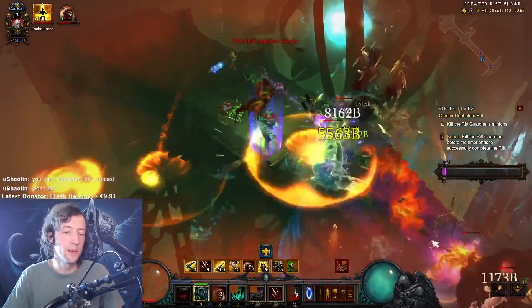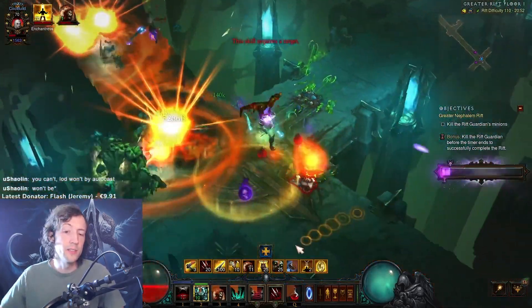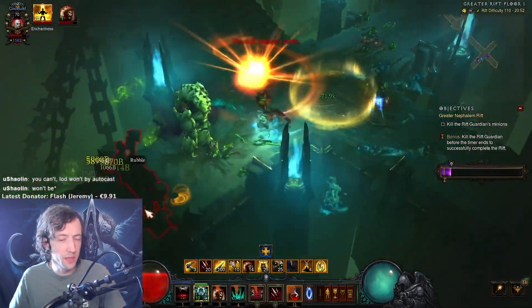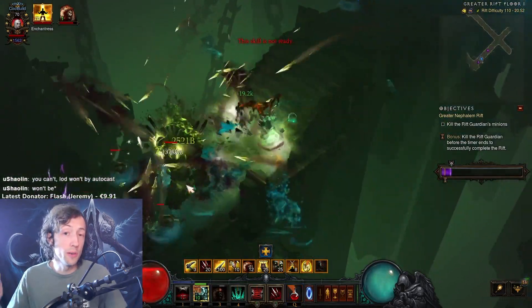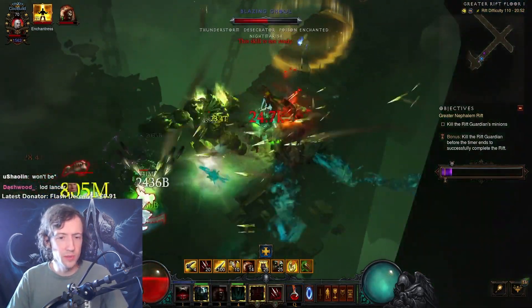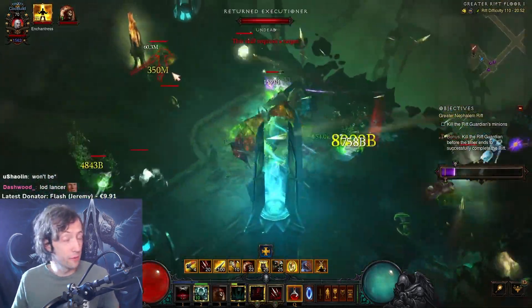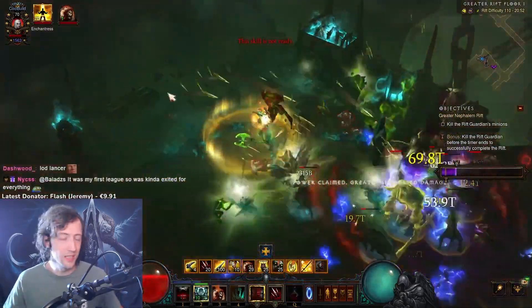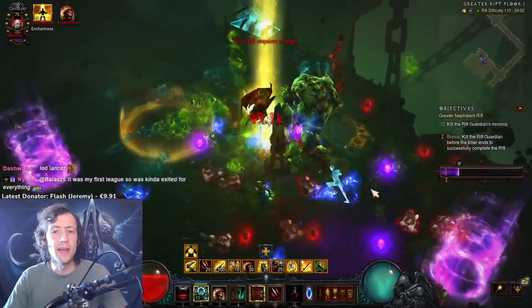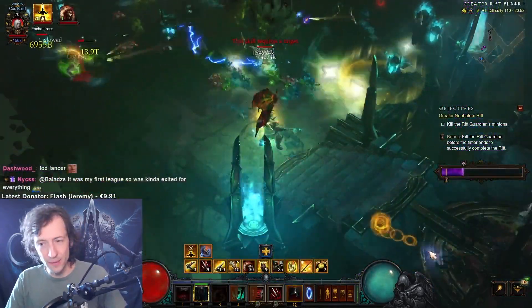...the golem can pick up up to two corpses per second, and you can use any corpse skill with the maximum amount of corpses it can use for each corpse that the golem has. So you can collect up to 30, which means that you can press devour 30 times, and every time you press devour you consume 10 corpses, shooting 10 lances in all directions, and you can see this stuff flying all over the screen and annihilating enemies.